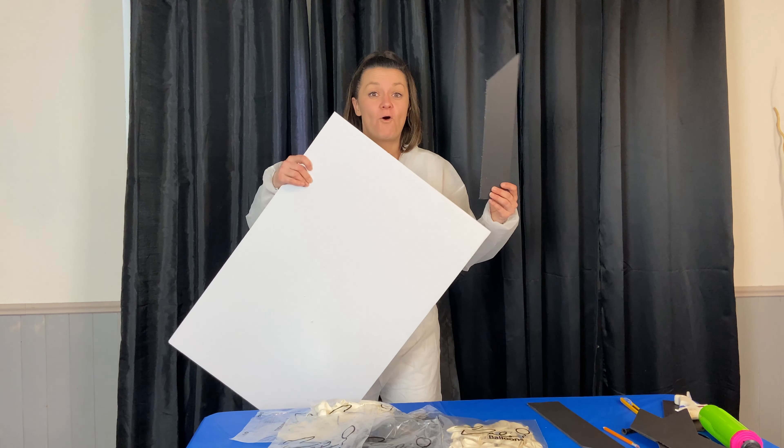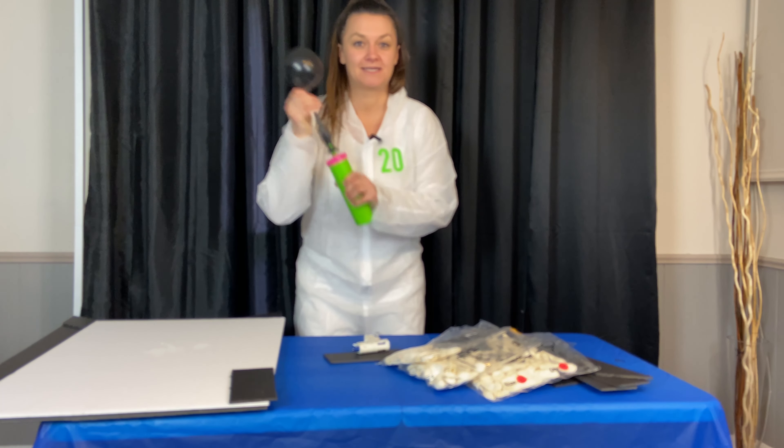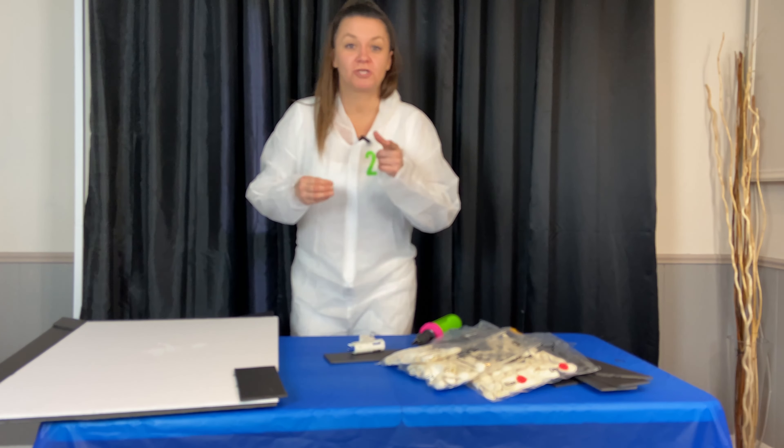Step one: get your foam board. Step two: trim out your side pieces. Step three: blow up your balloons to match the size. Step four: oh it's hot — don't touch the glue gun.